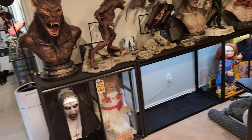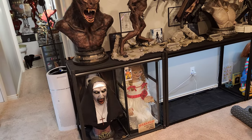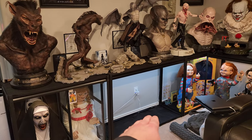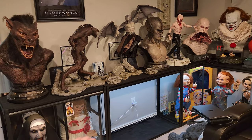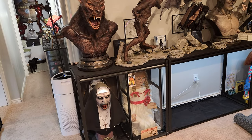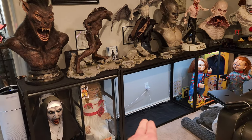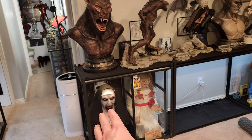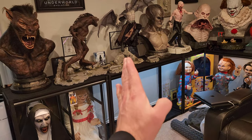Over here is where we've moved Nun and Annabelle, although there is a possibility I may consider something slightly different. I might even consider just doing Chucky here and something else right there. This is kind of like an all-dolls and life-size section, although I'm trying to determine — Chucky and Tiffany don't need that bigger shelf, so it'd probably work better if we do a little switcheroo.